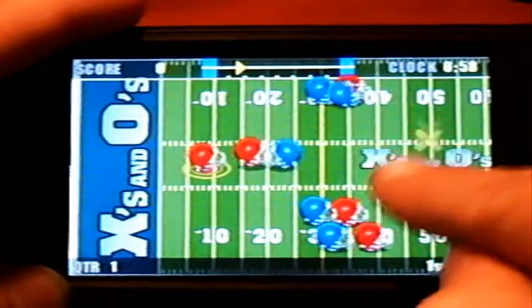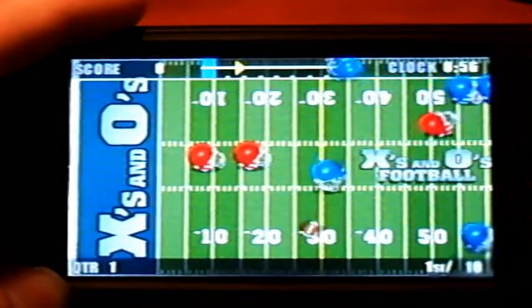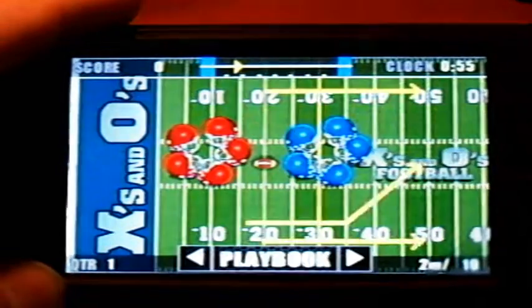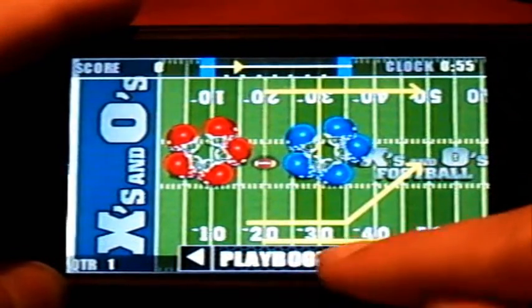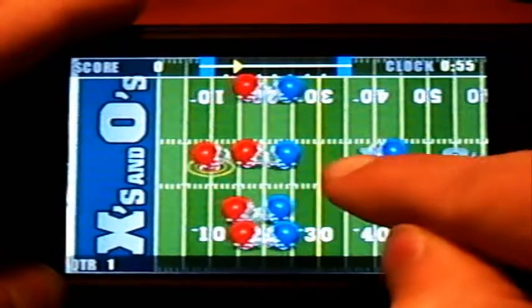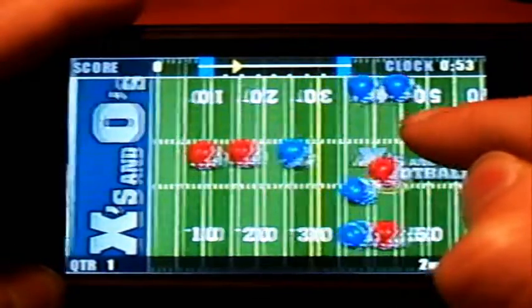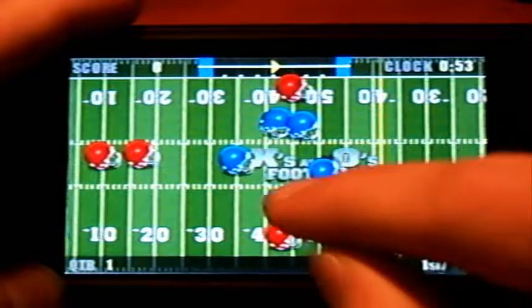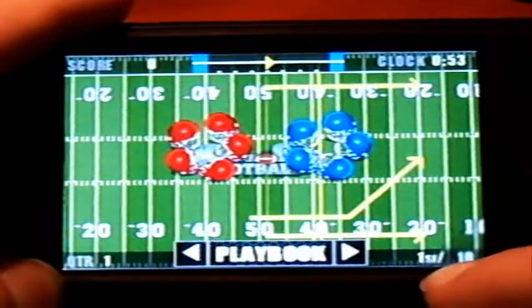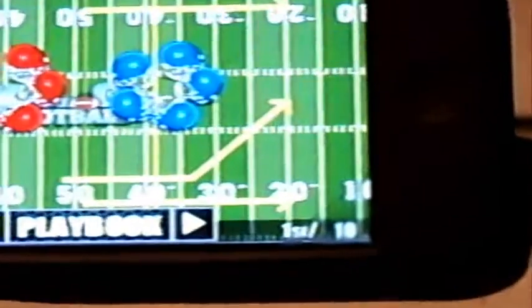Drag that X to where you want the quarterback to throw. He threw the ball exactly where the X was, but the blue player got in the way. Let's try that play again — there we go. When he catches it, he runs as far as he can until the defender catches up. I got another first down right there.